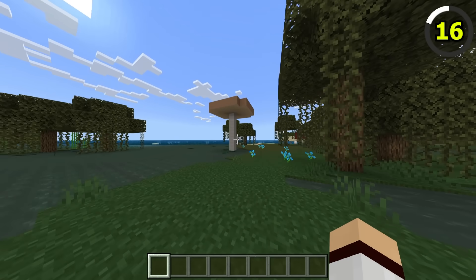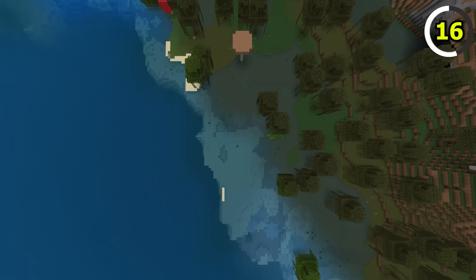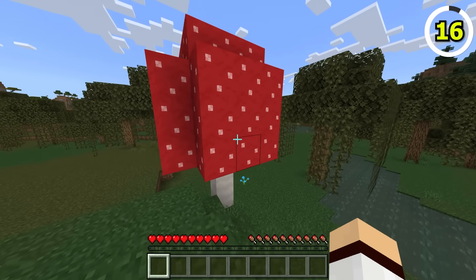Bedrock swamps are a little more exciting compared to Java, as you're able to find naturally generated giant mushrooms within the biome. These mushrooms actually really suit the biome.